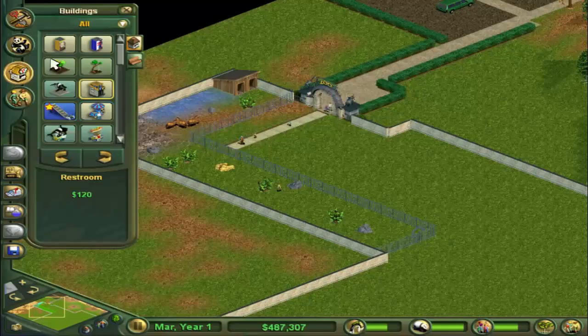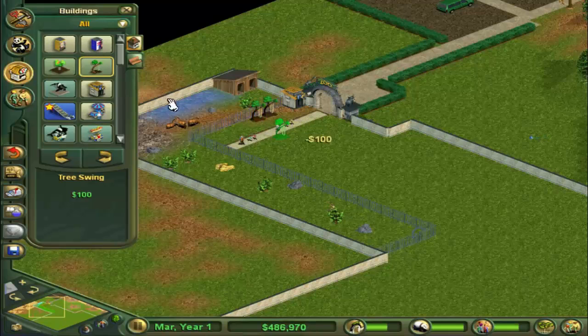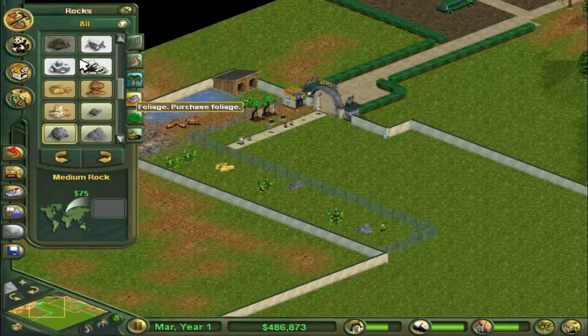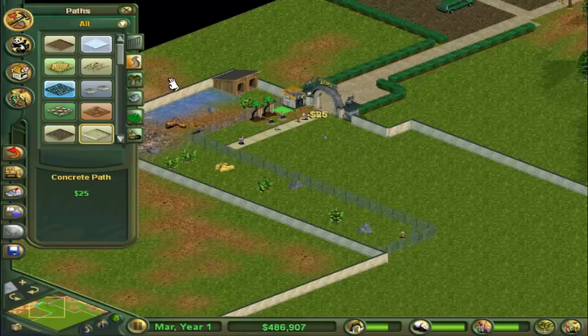I'm going to bring in a restroom — let's go to structures and get a restroom over there. We can purchase the tree swing — put two there and two bounces — just so that when the guests come in they've got somewhere to go.